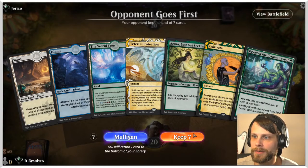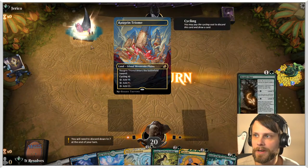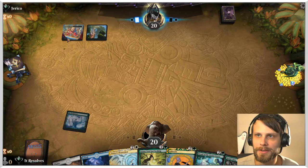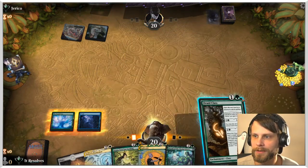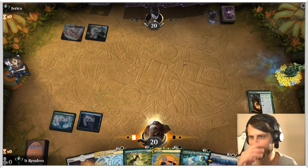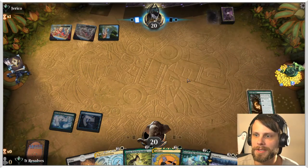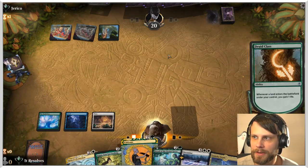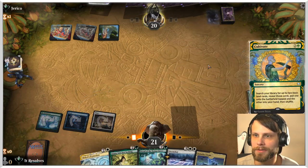Here we are for game number one, and this is actually a great hand — we've got Dryad, Cultivate, Azusa, and Teferi's Protection just in case. I'm hoping we don't run into any black hand destruction deck, which it doesn't look like is the case. I'm going to go ahead and play the Druid Class first to get that life gain started as quickly as possible.